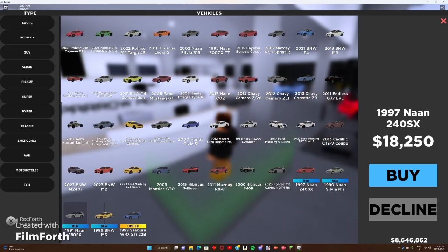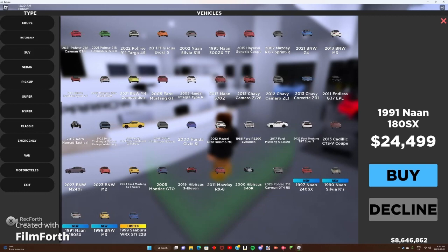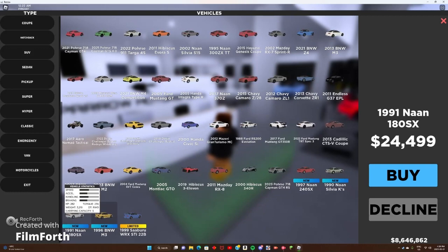We've got the Nissan 240SX and we've got the 180SX. We might have to do the 180SX as a drifter.